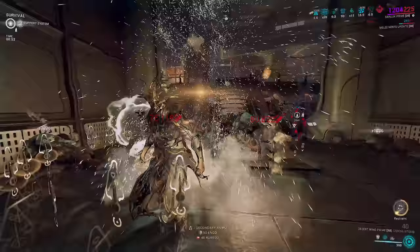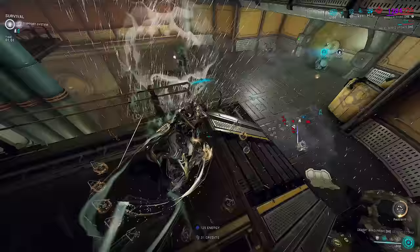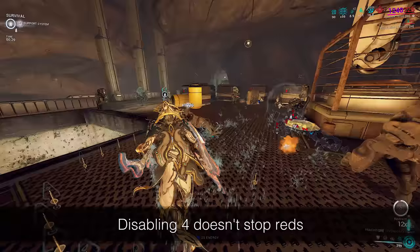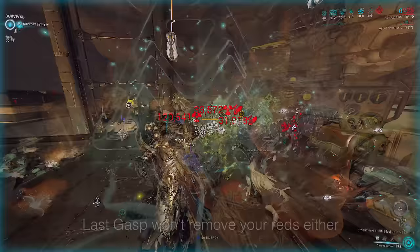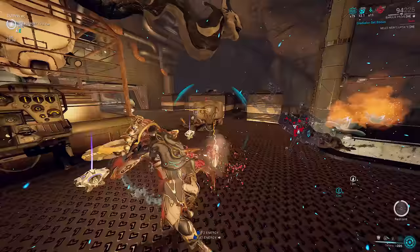Today we take it even further. I've got two Baruch builds to show you: one focused on absolute fun, and the other focused on making endurance Baruch as comfortable and easy to use as possible — effortless and forgiving. It's the infinite red crit Baruch. You can't hit things with your fists — still red crits. You get knocked out of your four — still red crits. You fall off the map — still red crits. You go down — still red crits when you get back up.